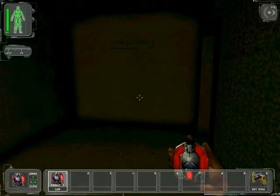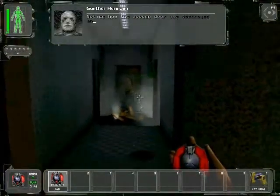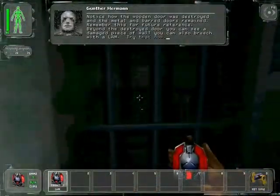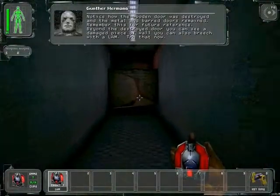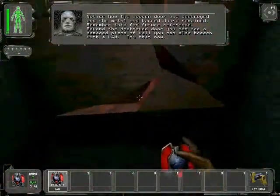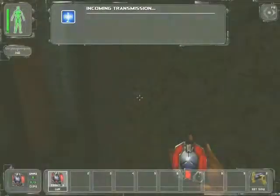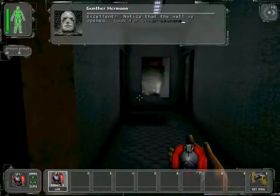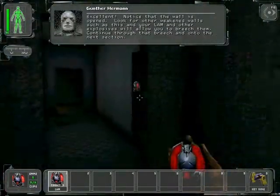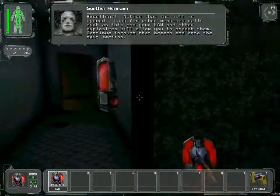Fire in the hall! Notice how the wooden door was destroyed and the metal and barred doors remained. Remember this for future reference. Beyond the destroyed door, you can see a damaged piece of wall. You can also breach with a LAM — try that now. Run! Excellent. Notice that the vault is opened. Look for other weakened walls such as this, and your LAM and other explosives will allow you to breach them. Continue through that breach and on to the next section.